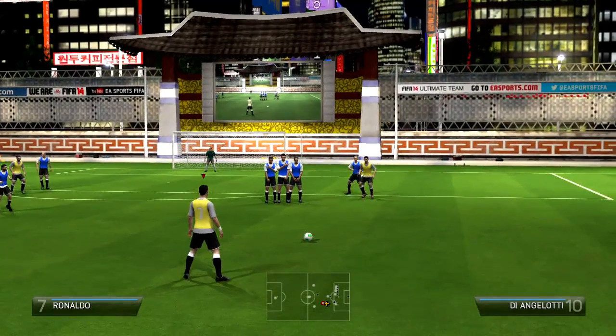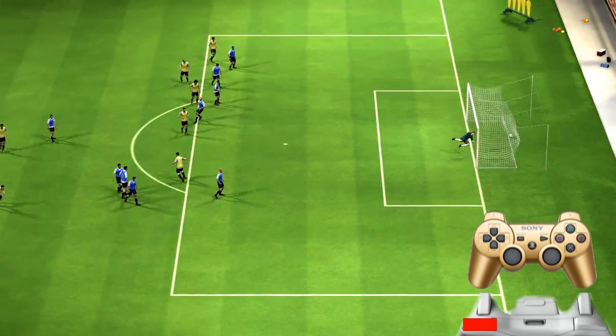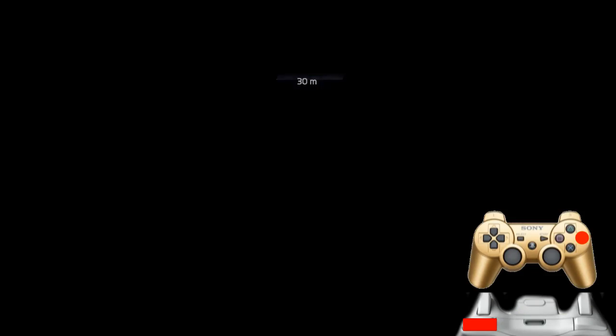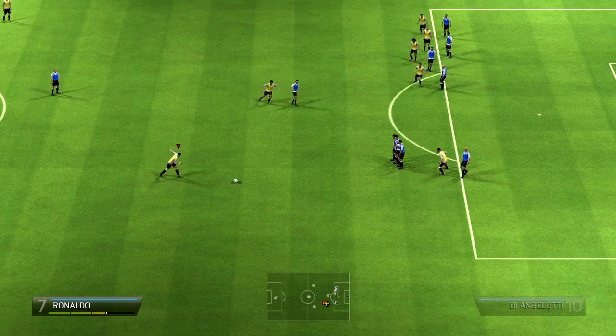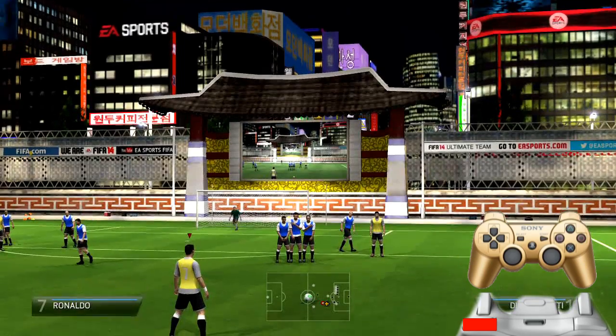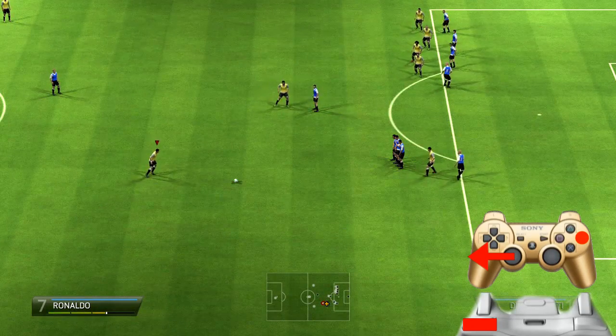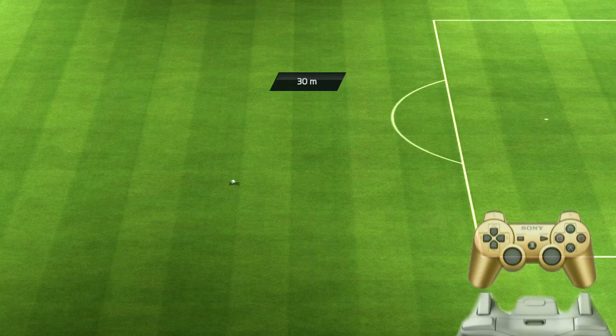Para hacer un libre directo potente mantenemos pulsado LB o L1 y cargamos la barra de disparo. En estos 30 metros: abrimos un poquito el ángulo de tiro para que coja efecto. El efecto lo vamos a hacer echando el joystick izquierdo hacia la izquierda. Mantenemos el joystick izquierdo hacia la izquierda, cargamos la barra de disparo: 3 barras de potencia con el LB o L1 pulsado.